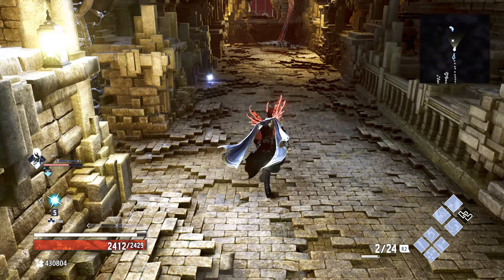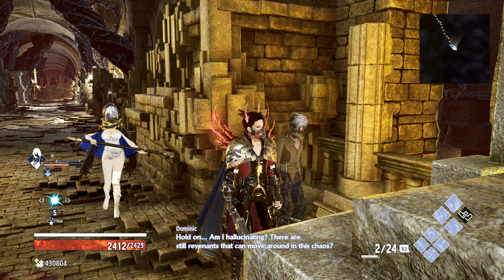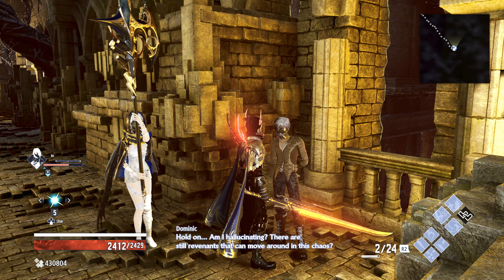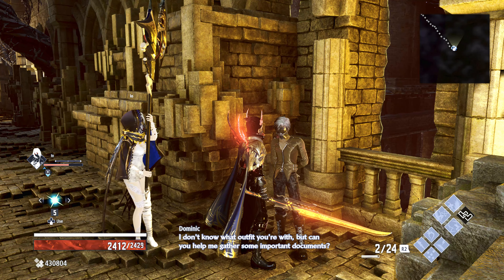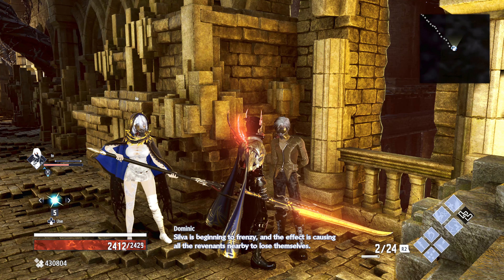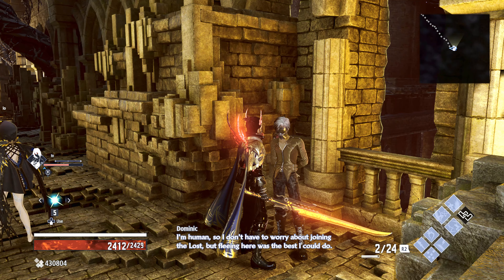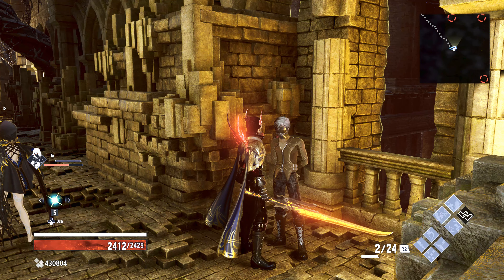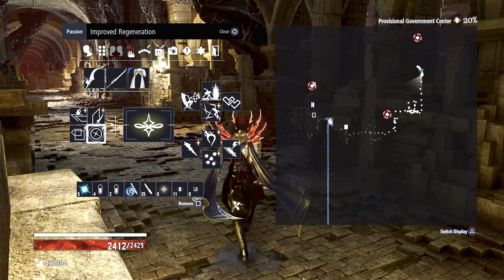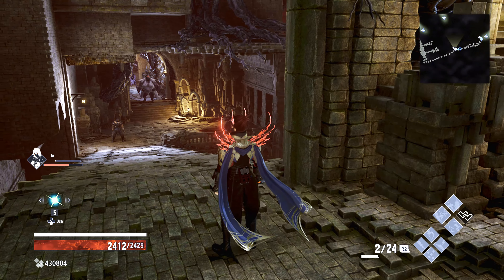Here's one of the quests in the middle — we might as well do this one because it's on the way. The NPC says: 'Am I hallucinating? There are still revenants that can move around in this chaos. Can you help me gather some important documents? Silva is beginning to frenzy and the effect is causing all the revenants nearby to lose themselves. I'm human so I don't have to worry about joining the lost, but if you could bring me any documents you come across, I'd really appreciate it.' That's one of the few missions that appears before you clear the area — usually they appear after.